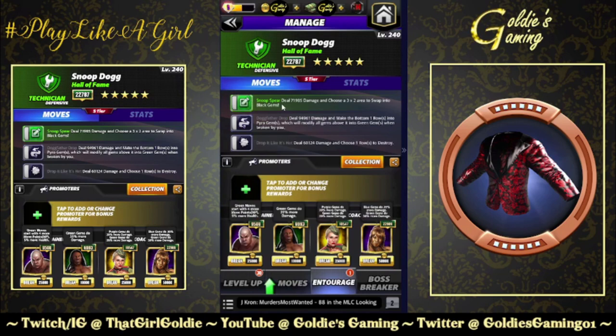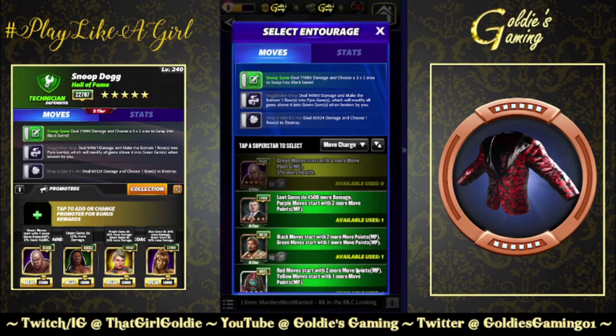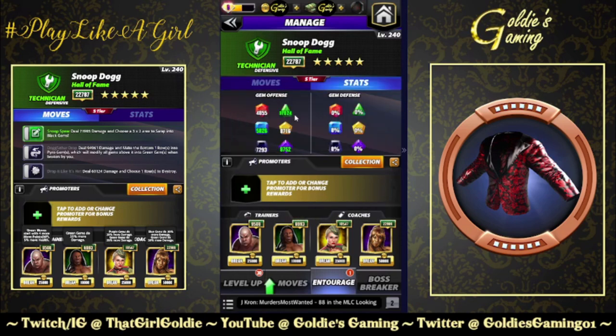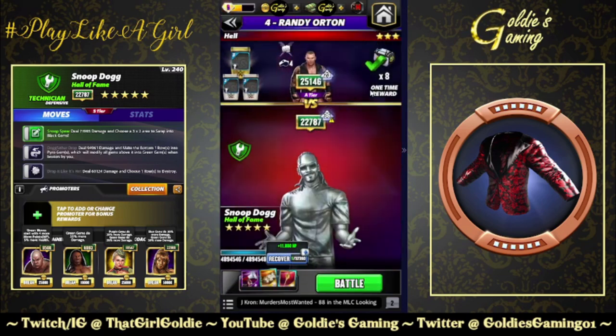We'll go with Steel for extra green MP, Tech Booker for 35% more green gem damage, and Showboat Lacy and Hall of Fame China for extra green gem damage as well — that puts it at about 17k. Like I said, one set of gear for the MP boost, and I feel like this could be a problem.